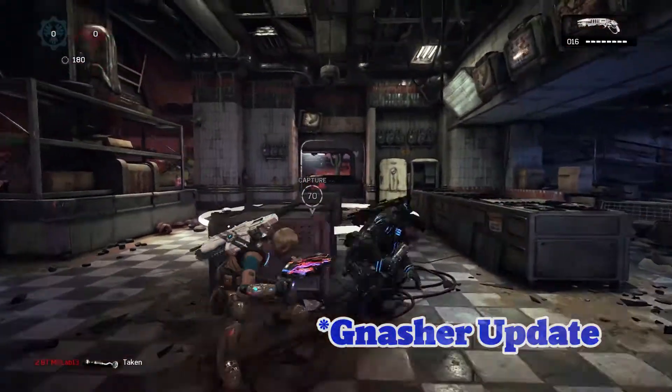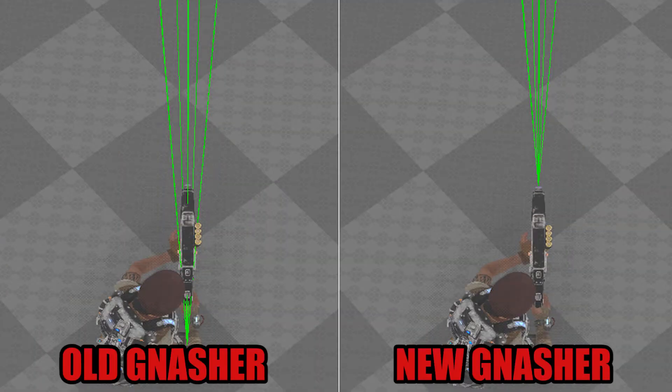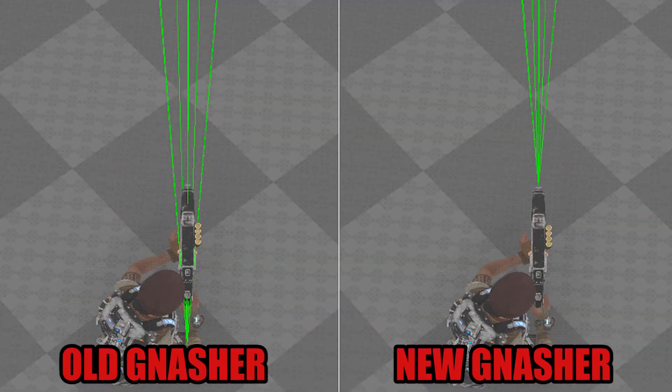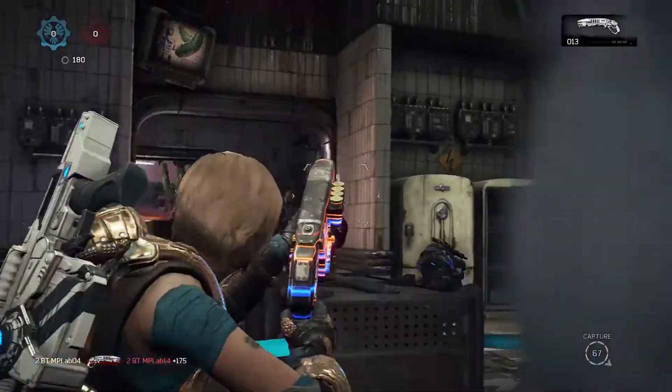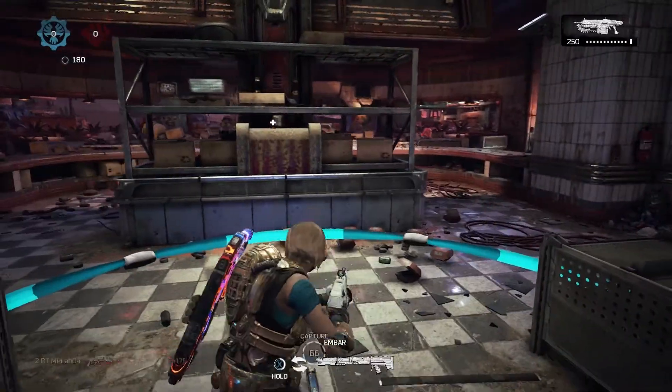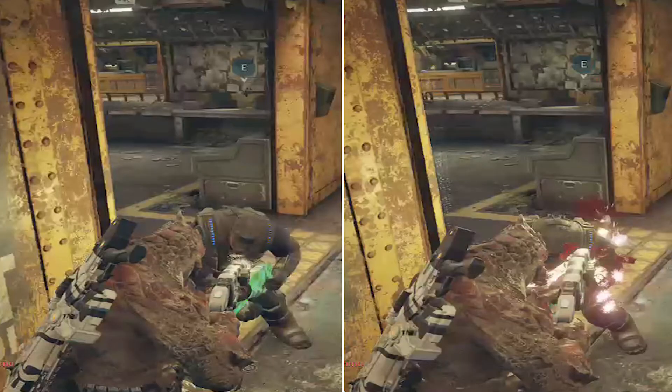So lo and behold, we finally get a Nasher update, and it is a doozy. Take a look at this picture. On the left, you can clearly see how the Nasher used to function before the March update, and on the right, you see how it's going to from here on after. It definitely makes sense as to why we as a community would feel that our shots would be missing when we clearly hit people.